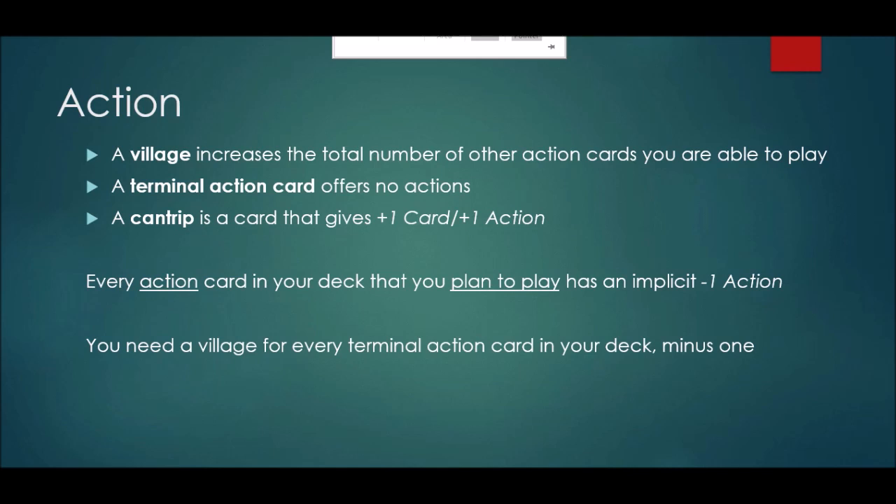So with that in mind, the second principle of action is again very similar to the second principle of draw: if you want to play your entire deck, you need to have a balance between villages and terminal action cards, the same way that you had to have a balance between draw cards and stop cards. For every terminal action card in your deck — every action card that expends an action and doesn't give you any back — you'll need at least one village effect. And of course you can have one more terminal action card than you have villages, because you start the turn with the ability to play one action card. Kind of like with draw, you start with plus five cards, and if you want to draw any more than five cards on a hand you'll need to generate draw from there.